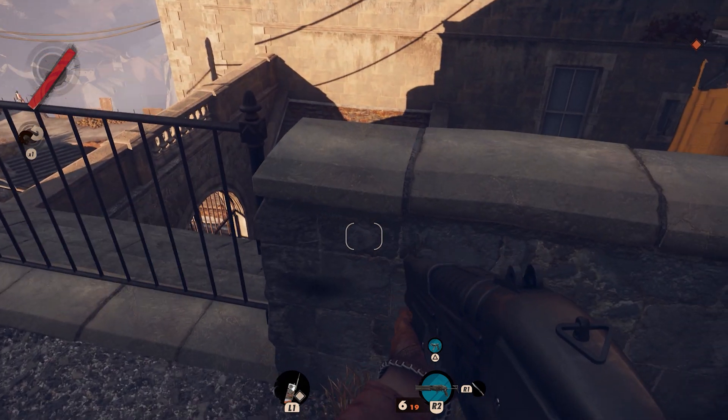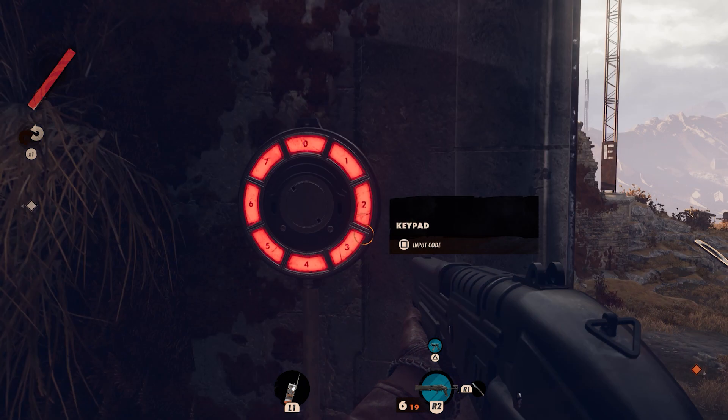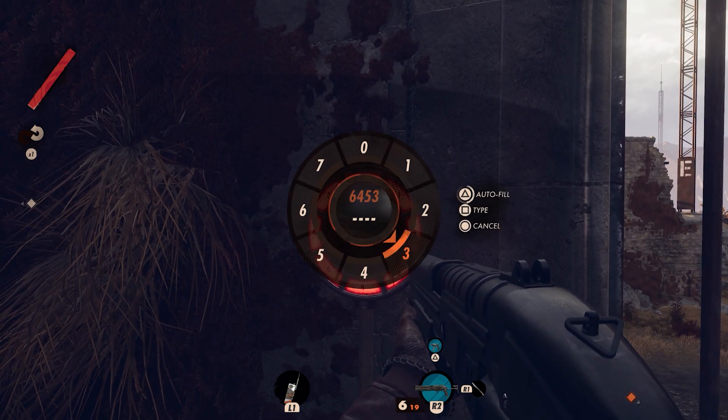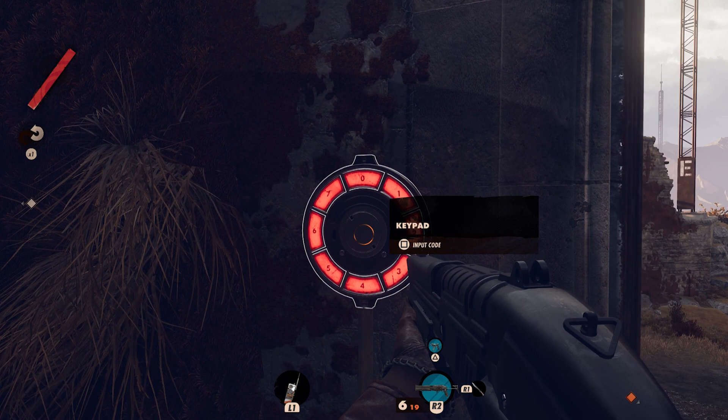Your code probably won't be that. You see the gate's opened because it's malfunctioning and they need to get a sparky out to come fix it. We now know the code so at any point in time when the gate is fixed or whatever and you want to rush through here, now you can do it.